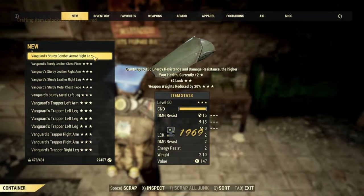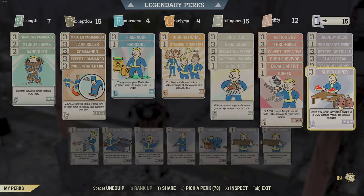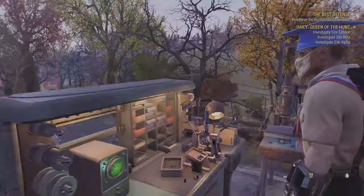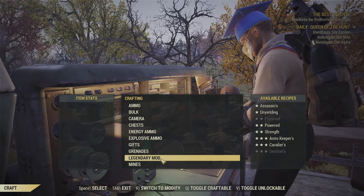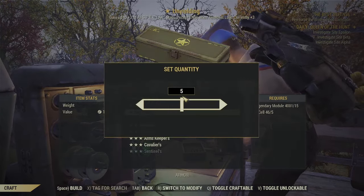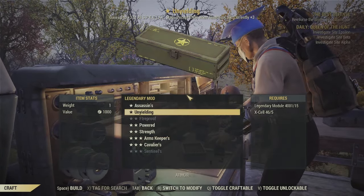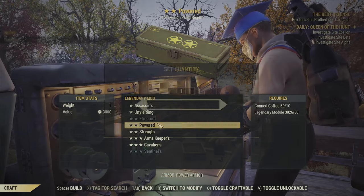Definitely make sure that you have your Super Duper on, and then go to a Tinker's workbench. You can go down and craft the box mods. It's going to be 15 modules for a 1-star, 30 for a 2-star, and 60 for the 3-star.